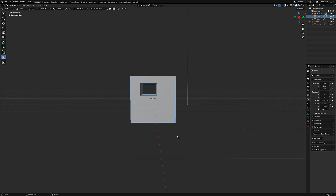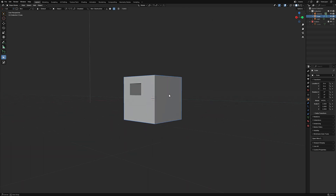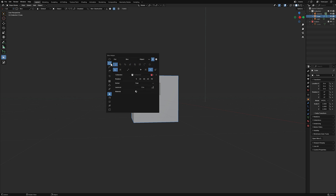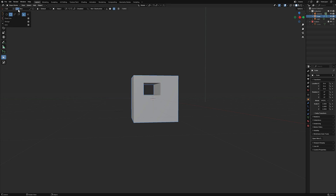Box Cutter takes all your boolean cutting options and consolidates them into a single tool to make it super fast. You'll also notice it operates in non-destructive mode, keeping all your cutters available so you can reuse, move, or change them. It's a stack of operations. Right now we're in box mode for cutting, but there are a variety of other cutter options available via the D menu.